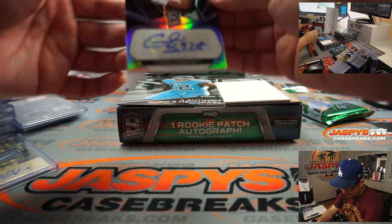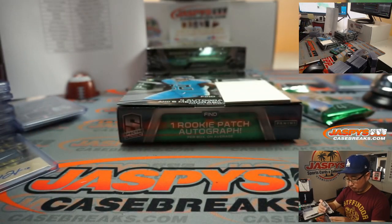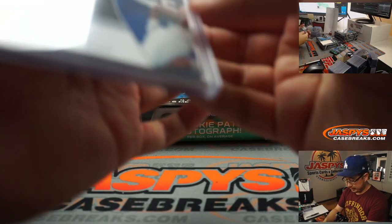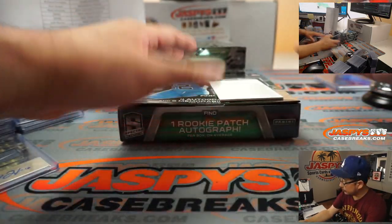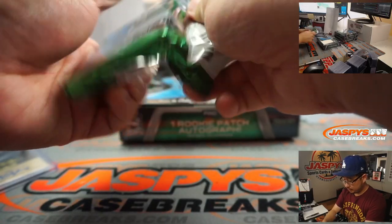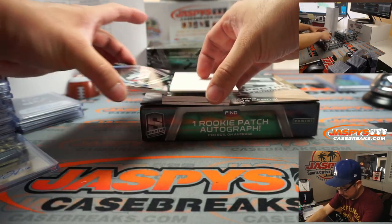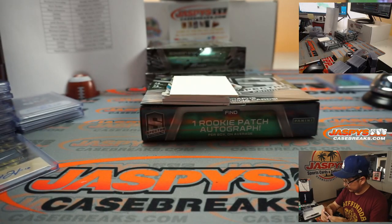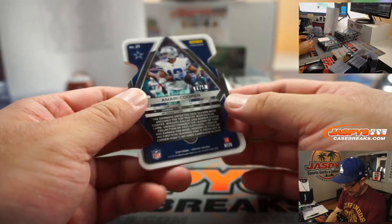And we have Cornelius Bennett, Buffalo Bills — Brandon Cooper, last spot Mojo once again, 31 out of 99. There's Jim Kelly to 99 for Brandon. Die cut Amari Cooper die cut — these look sharp, 17 out of 50, Dallas.